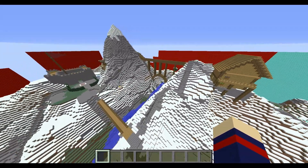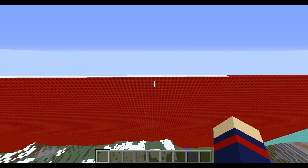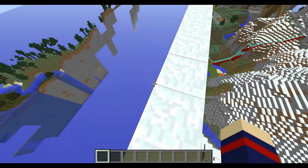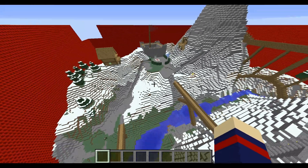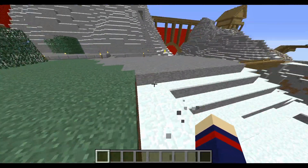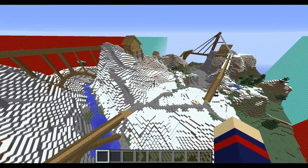That's pretty much it for the CTF map. To reduce lag, I deleted all the blocks from the wall about eight chunks out using WorldEdit. I hope Mineplex accepts this, and I hope you enjoyed it. If Mineplex doesn't accept it and you're the owner of a server with a CTF game, this is a CTF map anyone can use — world download in the description. Goodbye.